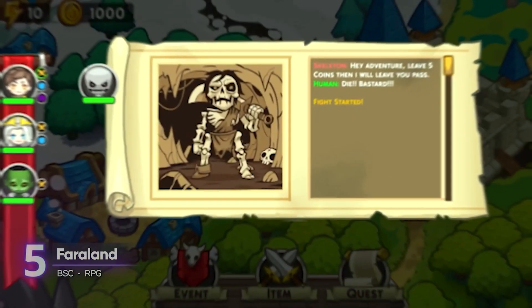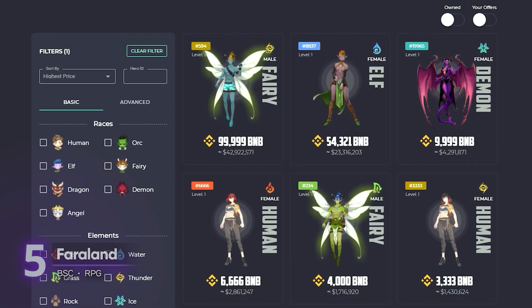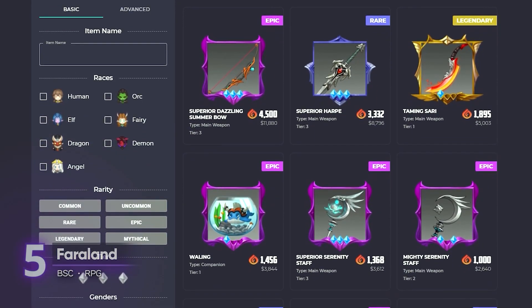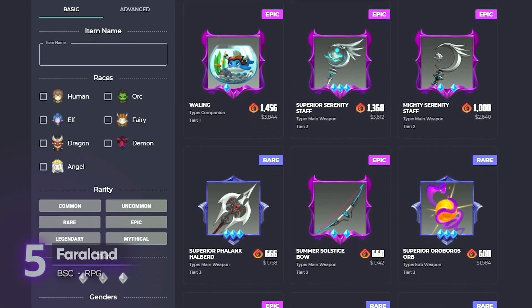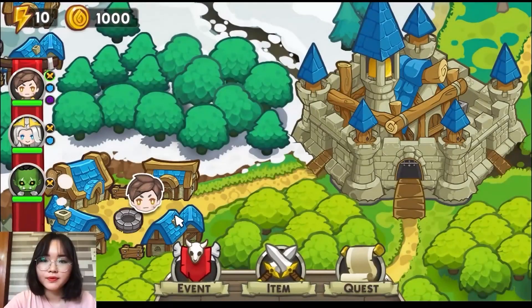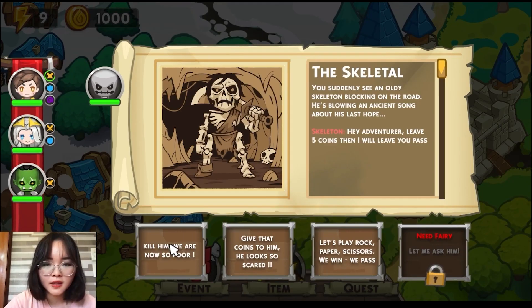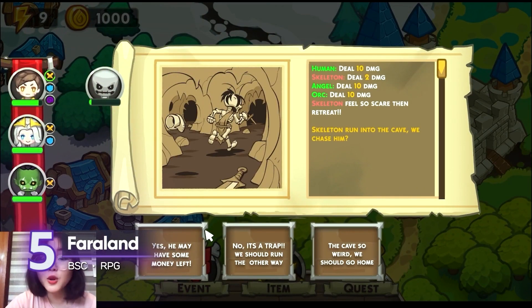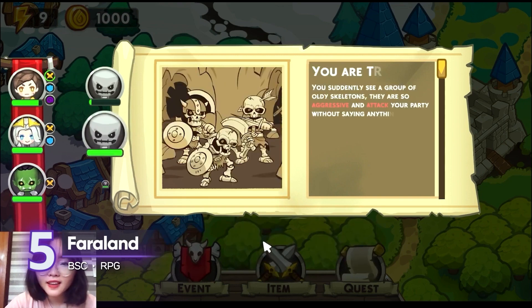Although the game has already been released, it's still in its early phases of development. It's currently in the fourth phase, which allows for buying heroes, items, and merging equipment. Soon, we can begin to explore the world and earn rewards through a text-based game mode. We'll see it in its final form by late 2022, when we can march around the map, get pets, and fight other players in PvP.